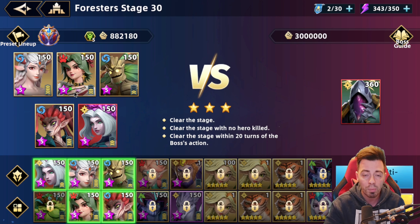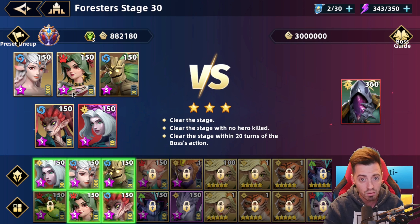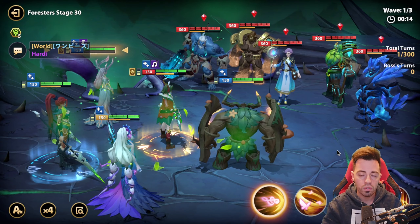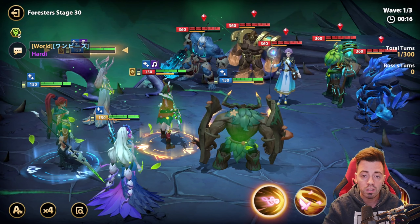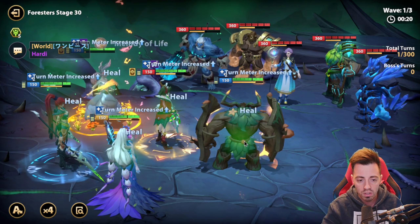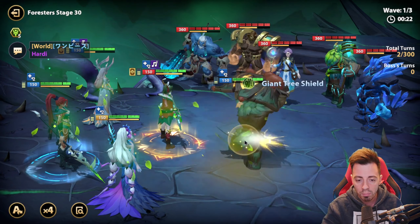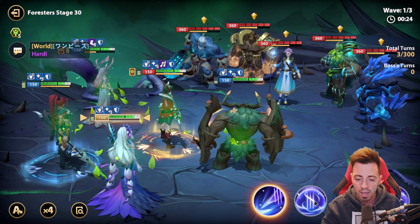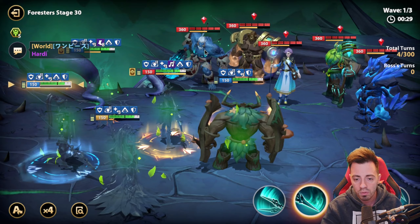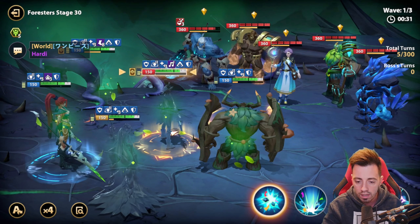And finally Jingle Bell of course for her damage — she is an insane hero for that, going to deal a ton of damage to the boss. On the first turn, I want to kill the wave but not too fast, so I can get my cooldowns back for the second wave. I'm going to increase my turn meta, apply the consolidation, apply the block debuff on my heroes, and put some poisons on Gram D.